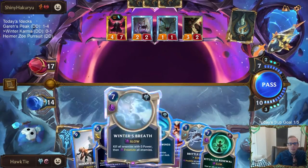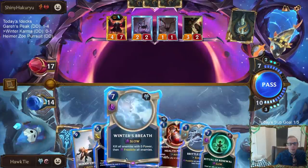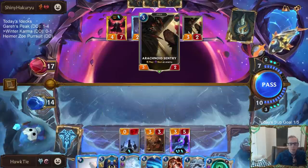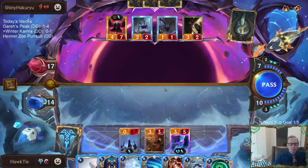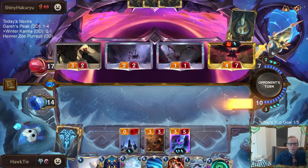Thinking about doing Harsh Winds into Winter's Breath, but we're only killing a Swain Sentry. We have that combo where we Harsh Winds for six and then Winter's Breath — so we would kill Swain and Sentry. Maybe, maybe not.